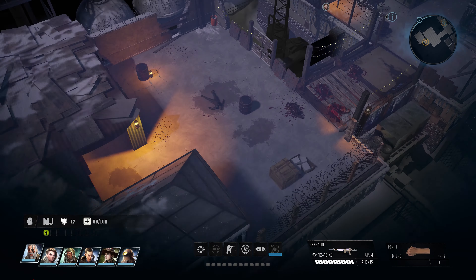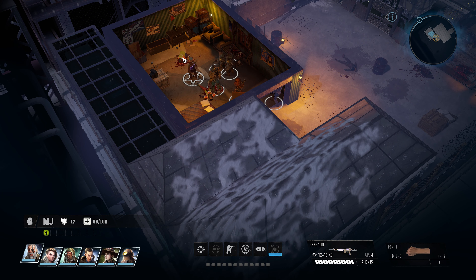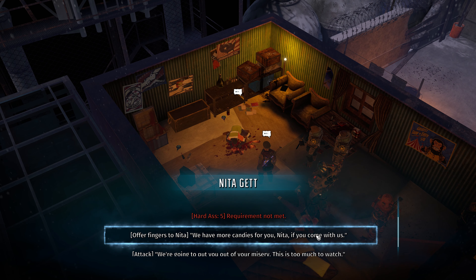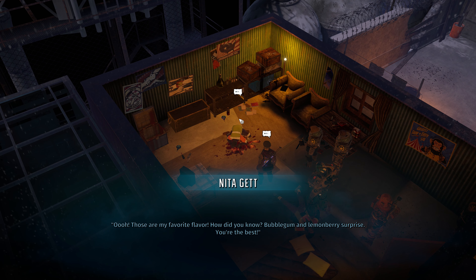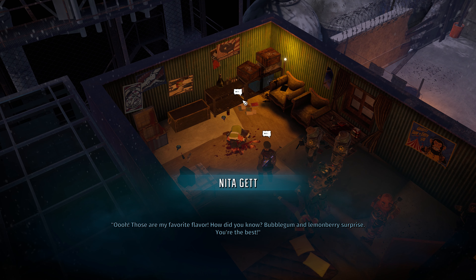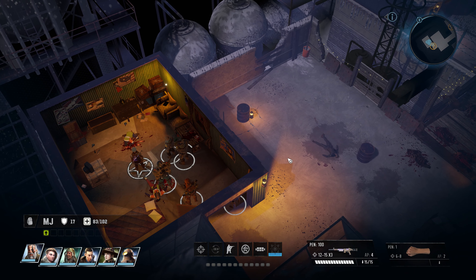We return to Nita with the 'candies.' She's delighted - 'Those are my favorite flavor! Bubblegum and lemonberry surprise! You're the best!' We ask if she'll come with us. She asks to bring her other friends: Spot and Jill. Nita jabs an anxious finger at the landscape of flesh heaped in darkness. We agree, she follows us. I'm glad I didn't charm that mountain goat - I don't want to hear it the whole time.